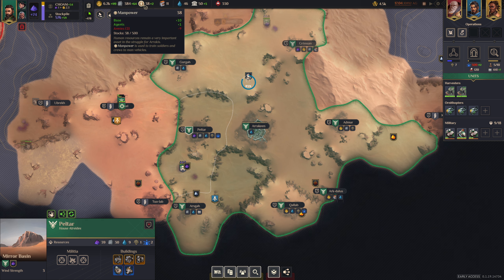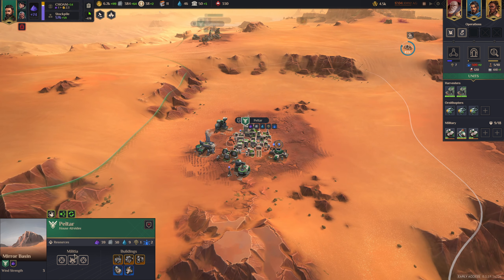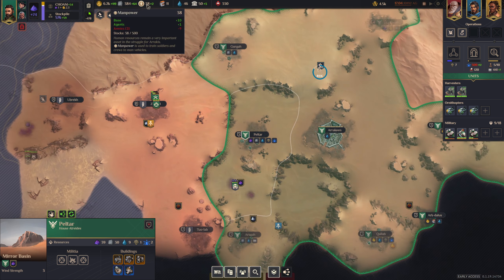Next we have Manpower. This is going to be used for your military. I've got armies costing nine of my manpower right now. You can gain it through your agents or from different improvements. You're going to use this when you buy harvesters or militia at your villages. These militia don't have an upkeep cost, but they cost an initial amount of manpower.